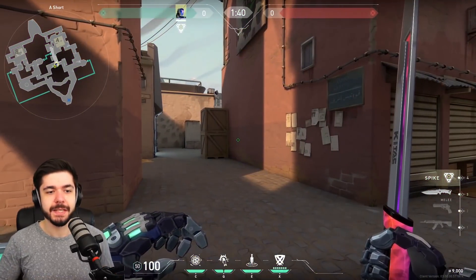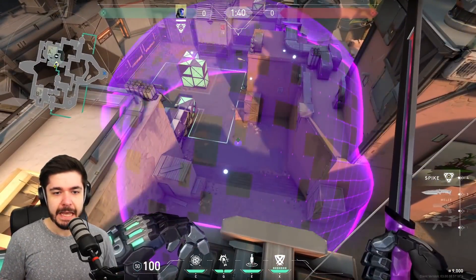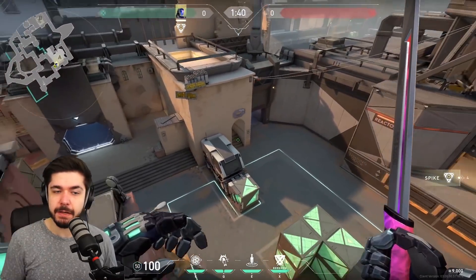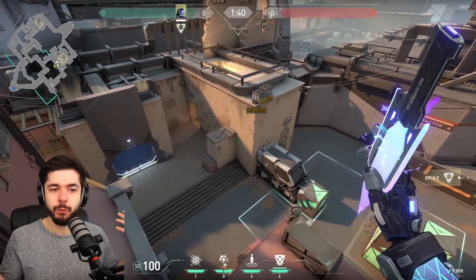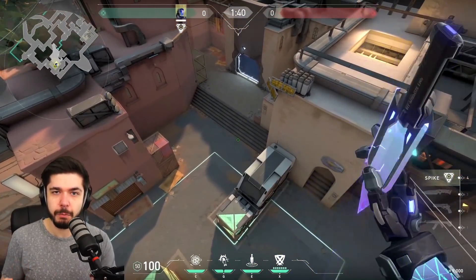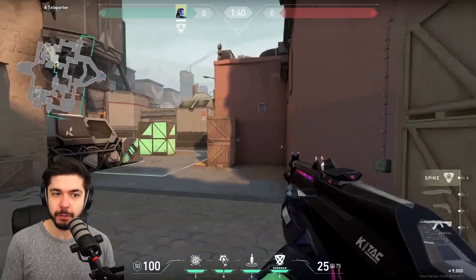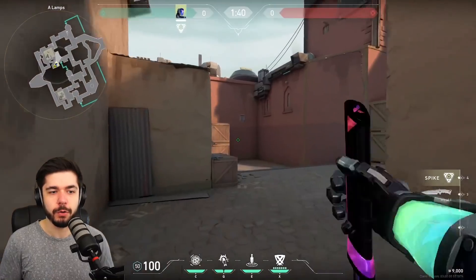Now this is ZERO/point, the disable ability, and I want to show you how big the effect is. If you have an enemy within this effect, they get suppressed. Meaning that if an enemy is in lamps — say a Cypher or a Killjoy — you just send in the knife and now they're suppressed: their turret, their alarm bot, mollies, tripwires — everything is gone. Here's a combo you can do: you flash, then zero point, which forces enemies to look away from the flash, letting you use ZERO/point without being seen or shot.